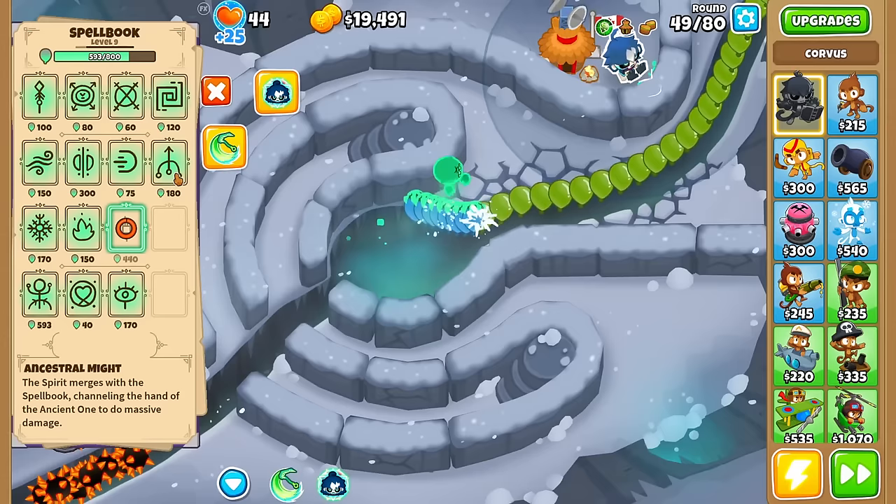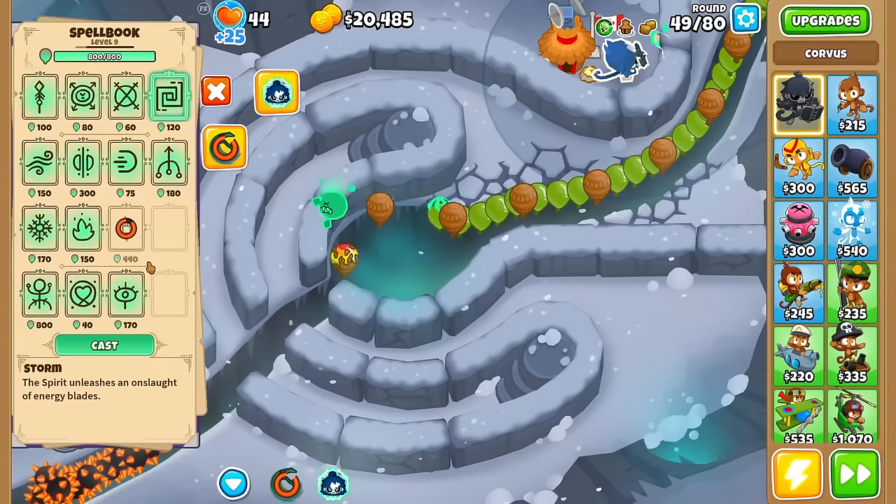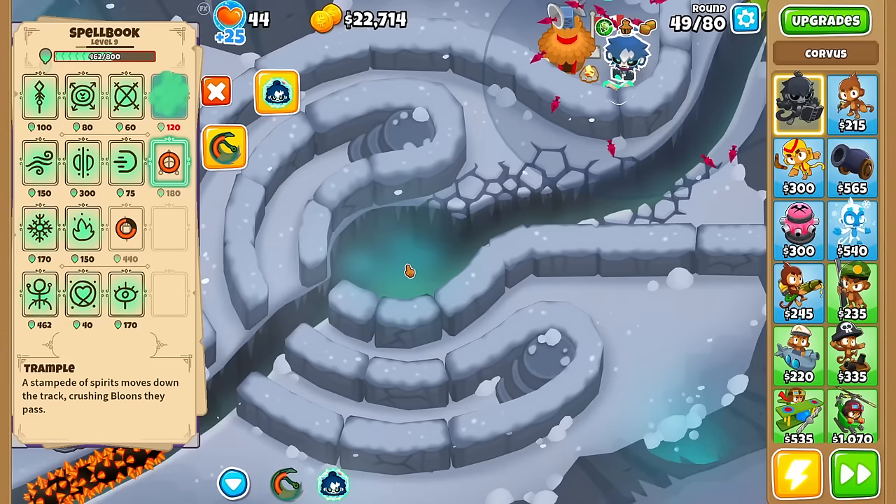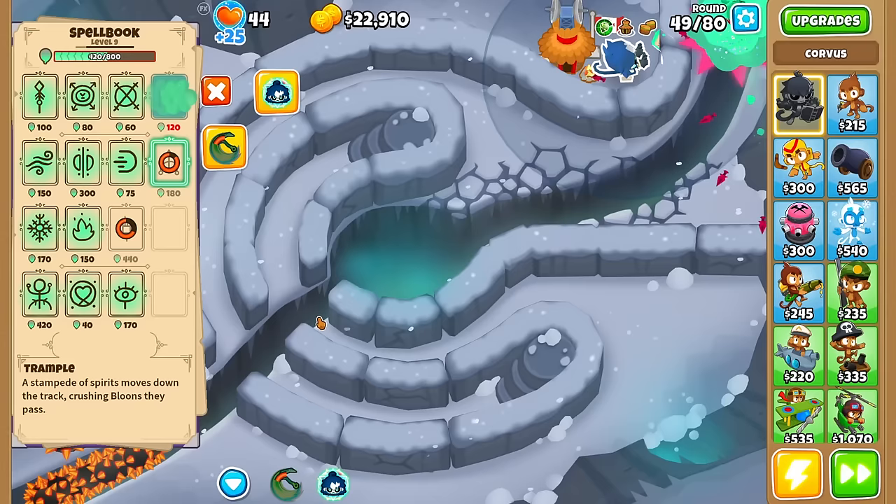I will absolutely harvest the ceramics this round — bam. I probably should have siphoned some XP first, oh well. Here's Storm. Can we use Trample at the same time as Storm? You can! Guys, there are so many interactions with Corvus — it's crazy. This will probably be my longest update video yet because of the sheer amount of things Corvus has going on — it's insane.